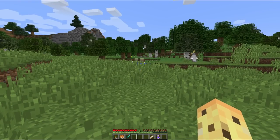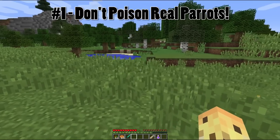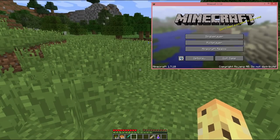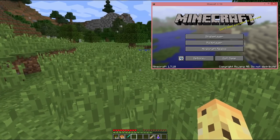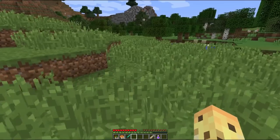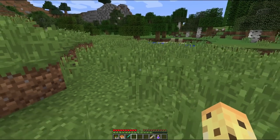The first Easter egg is to do with parrots being referenced in the game long before they actually came to it. This is something you might have seen before if you've played a lot of Minecraft, because there's a very rare chance of getting a splash screen which says 'don't feed avocados to parrots.' This is a long-standing reference to parrots coming before they did come, which is kind of cool by itself. And if you don't know, you shouldn't feed avocados to parrots because they're actually poisonous to them.